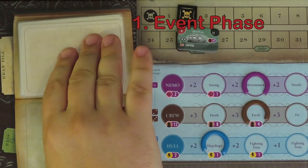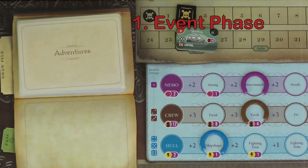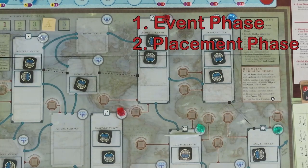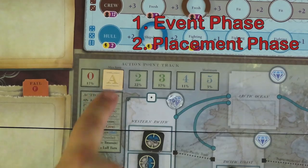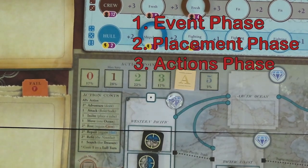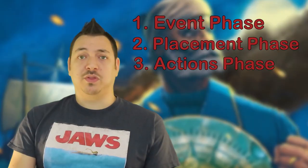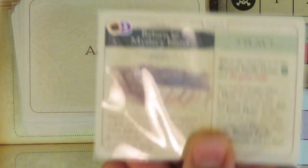Each turn has you first draw a card off the draw deck and resolve it. Then placement dice are rolled to add ships on the board and determine how many action points you'll have available to use. Lastly, you'll be able to spend your action points as you wish among several action possibilities. Between turns, you may keep one action point to use in the next turn. If you can survive long enough to get to the finale card and resolve it successfully, you'll get to calculate your score of points and see how you did.